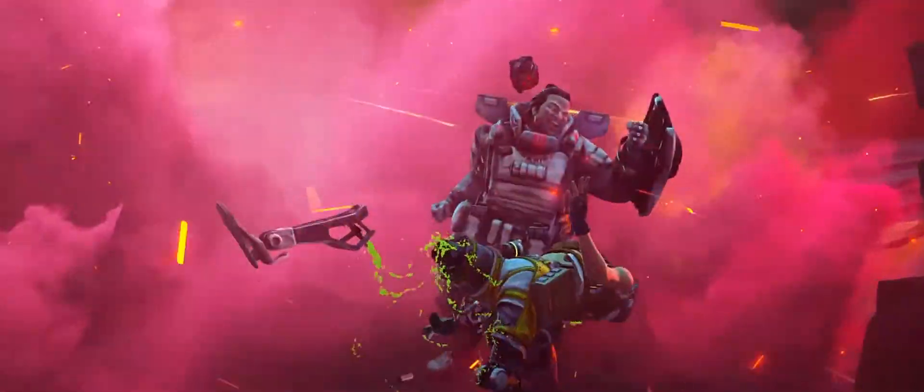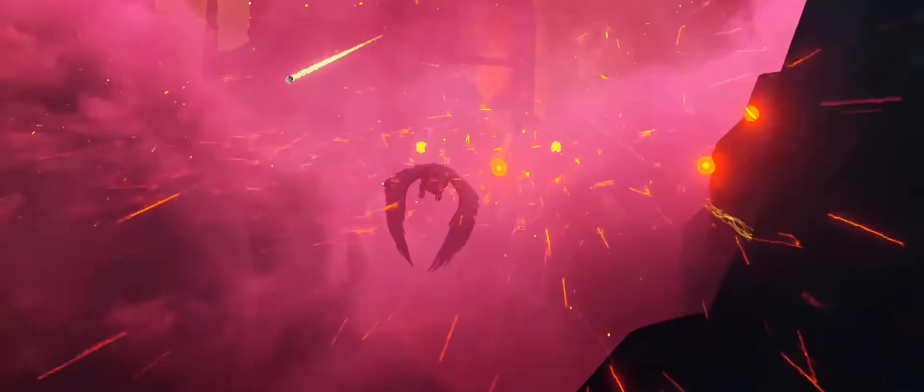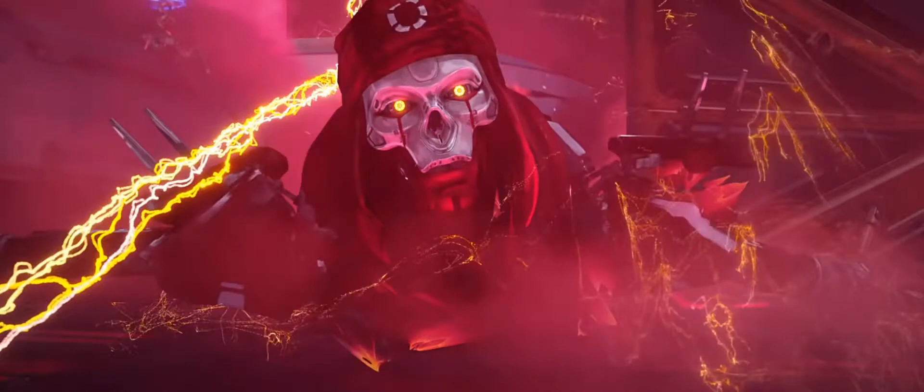For now we're going to move on to the next couple scenes — starting with Mirage getting blown away by a grenade, then Gibraltar laying out Octane with his shield. Nothing too interesting there, but this transition where they have smoke fade into Revenant's face with his burning yellow eyes — it looks so similar to the embers throughout the entire video. It was so seamless and was probably my second most favorite part of this trailer.